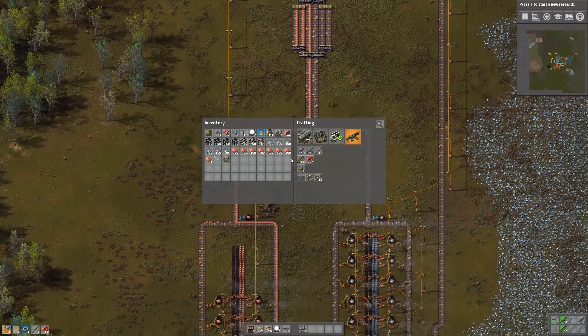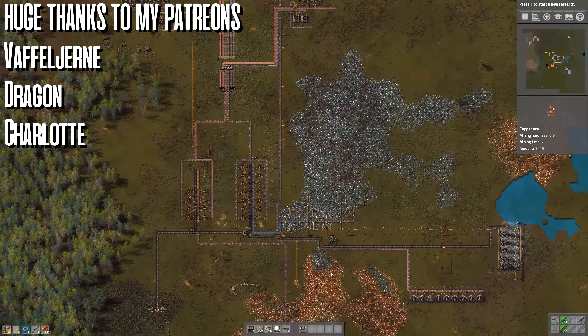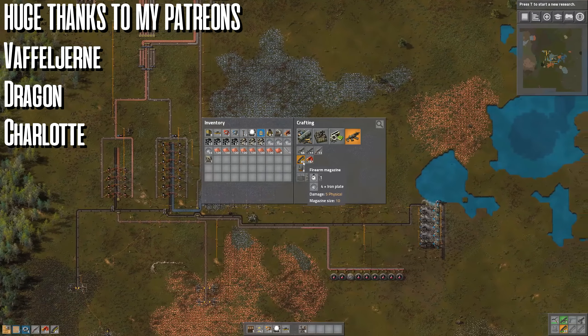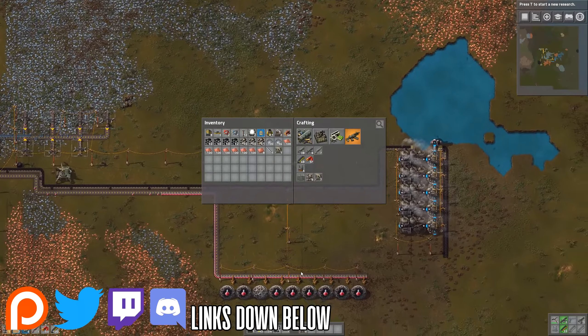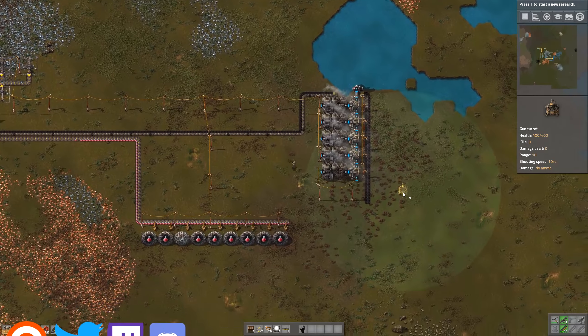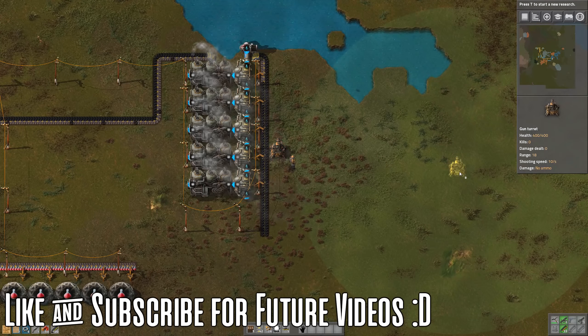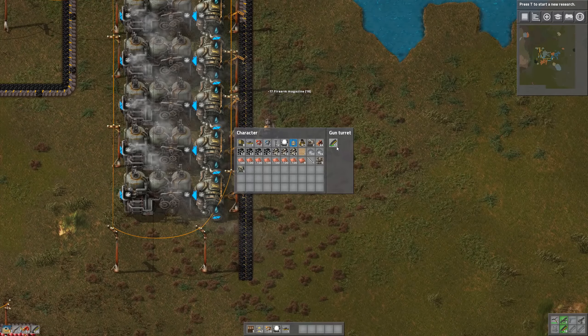Okay, so what we need to do here now is pretty basic. We need to set up a basic defense for our main zones here. So let's start making some ammo, quite a lot of it. And let's start placing out some turrets in the places where we need defense. So right around here with the power. Yeah, we will put a turret. We will take some ammo. 17 ammo.